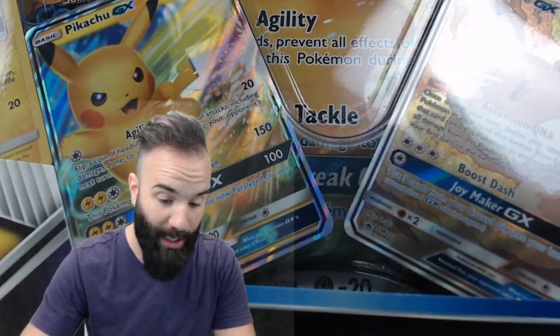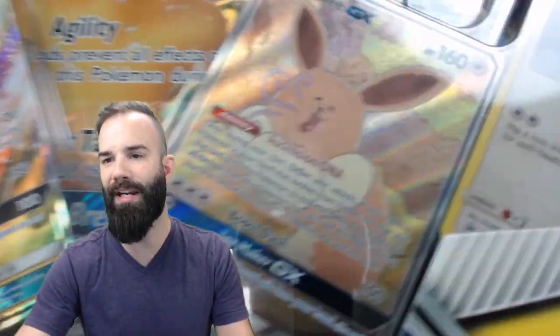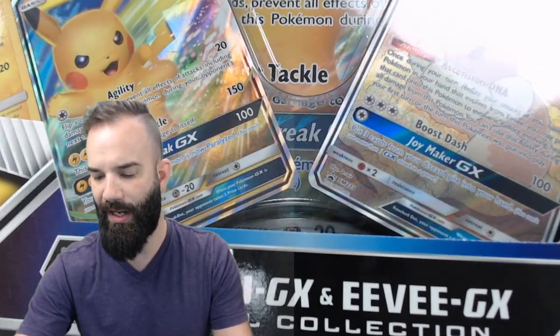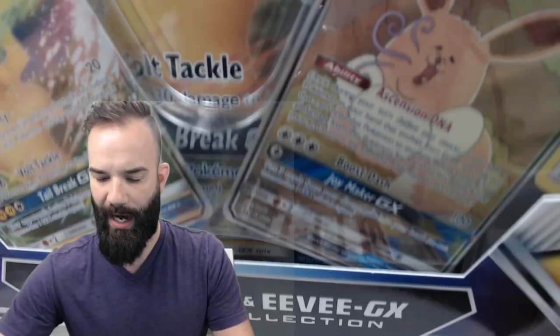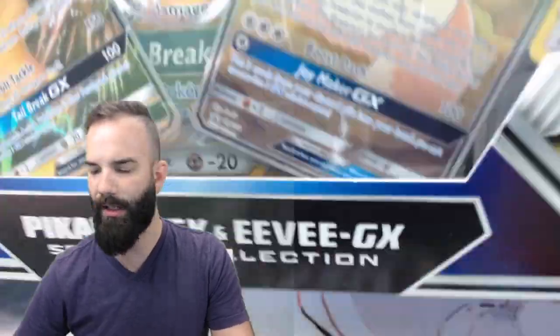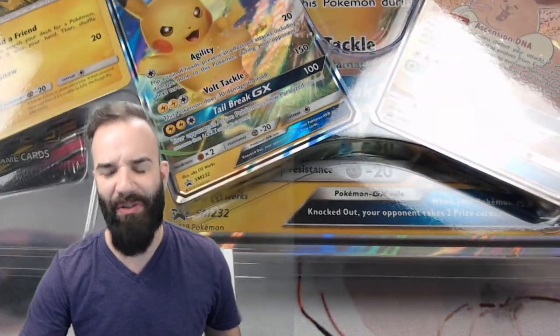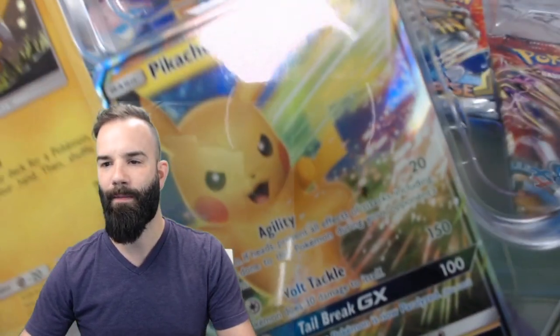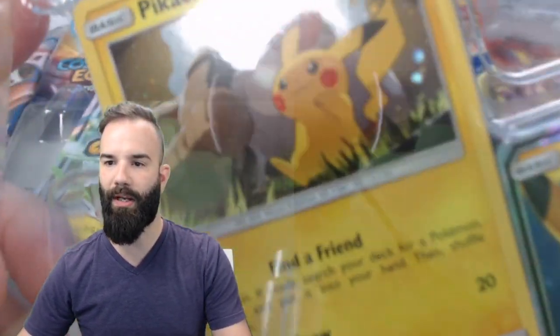I don't know about you guys, but it's pretty awesome that Pikachu got a brand new GX card. Eevee is looking a little rough — looks like Eevee had some better days. Kind of a really ugly Eevee card. Oh, it's so cute! I don't think so — anybody that says that is weird. There's Eevee, there's Pikachu. We have another Pikachu promo card — Donphan, Hoppip.